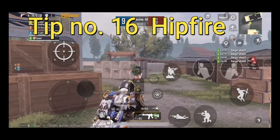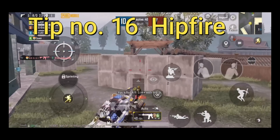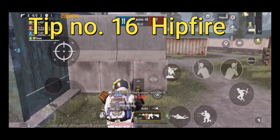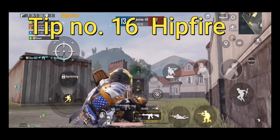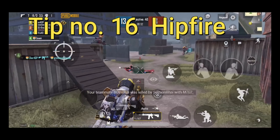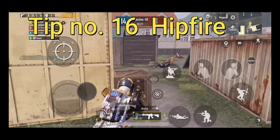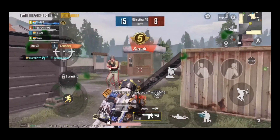Tip number sixteen: hipfire. Do you often lose close-range fights even after practicing for hours? Hipfire is basically shooting without opening the scope or aiming down the sight. It totally depends on your crosshair placement and is very effective in close-range fights. Shooting from the hip becomes more inaccurate at longer distances due to recoil, bullet drop, or bullet spray — so only use this method in close or mid-range.